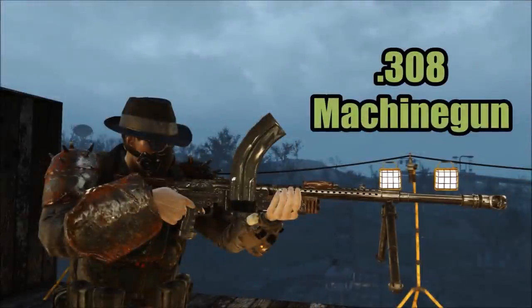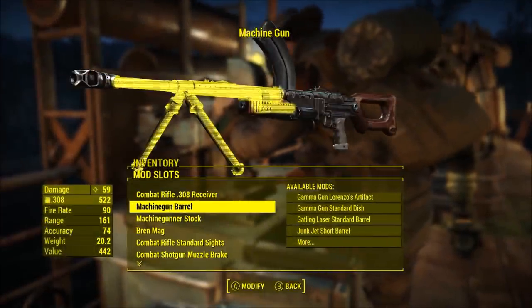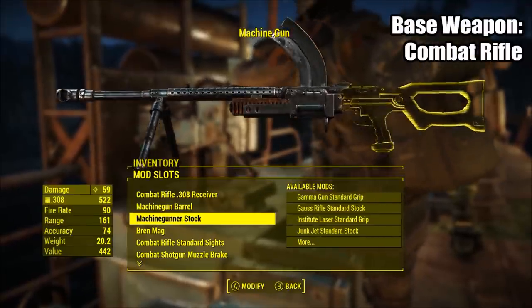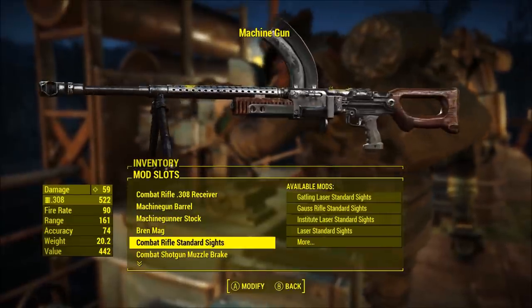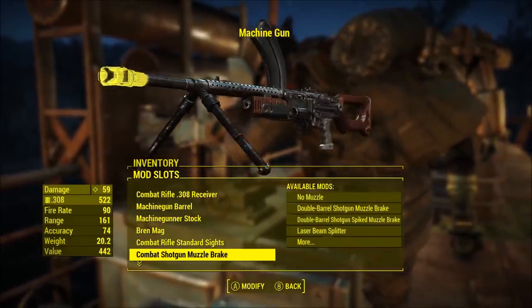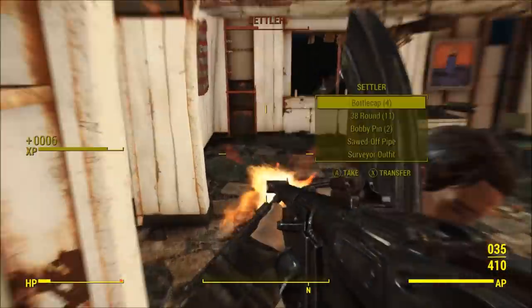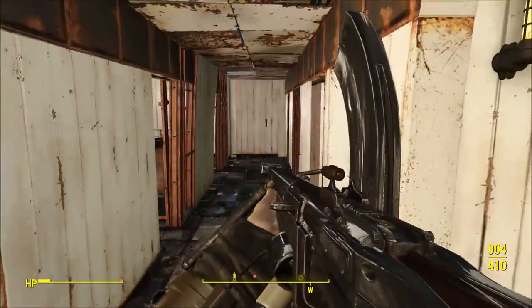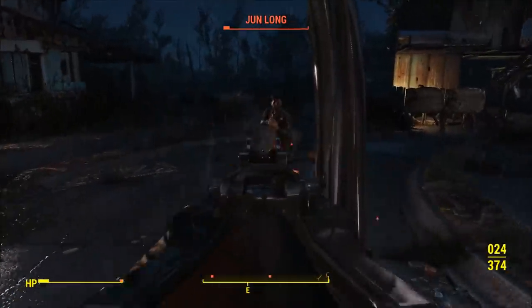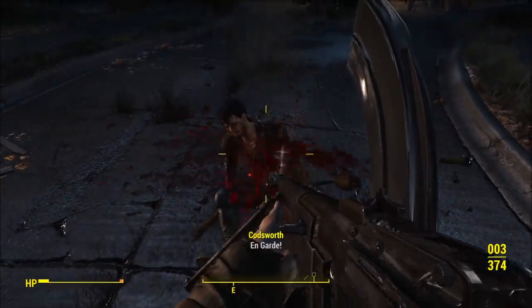Next is the second machine gun on the list: the .308 machine gun. Because of the recoil of the .50 caliber machine gun, I thought I would also make one using the .308 combat rifle instead. I added the Bren mag because I thought that magazine looked really nice, and I used the expanded weapons mods to make it look more like a machine gun. This weapon is much more accurate, has way less recoil, and has a better ammo capacity. It is slightly less damaging than its .50 caliber counterpart, but you will be able to hit more bullets in a row.